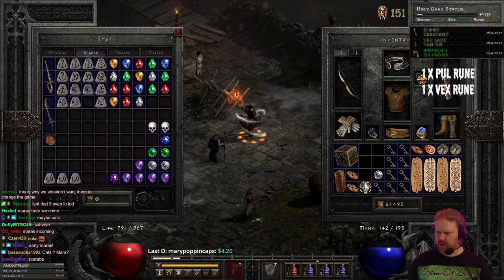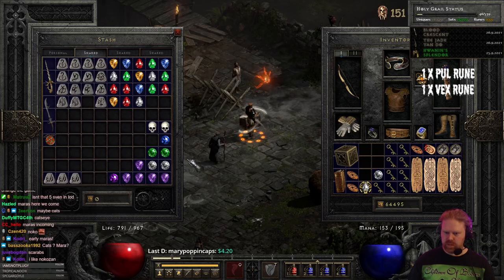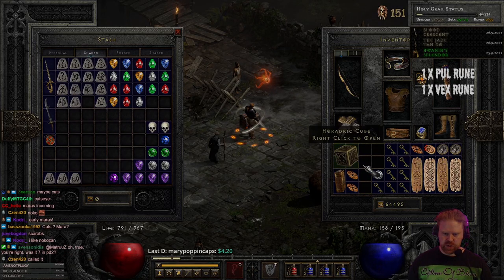Let's write that down — Nokozan's Relic. Damage to undead.